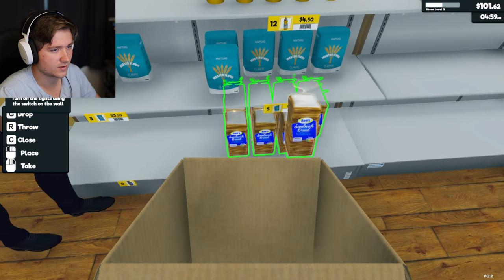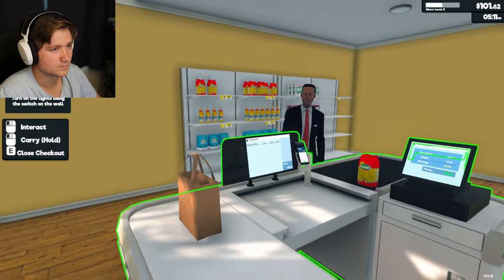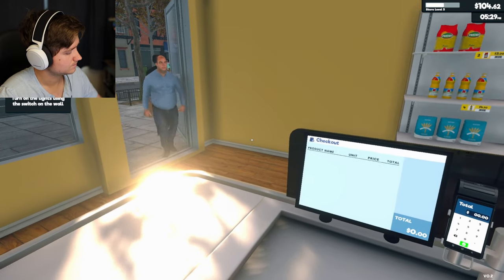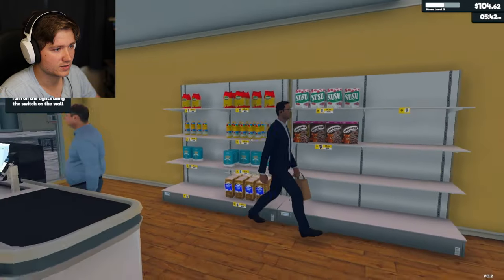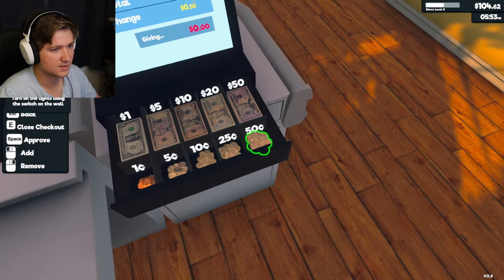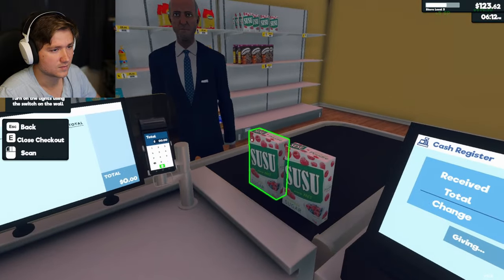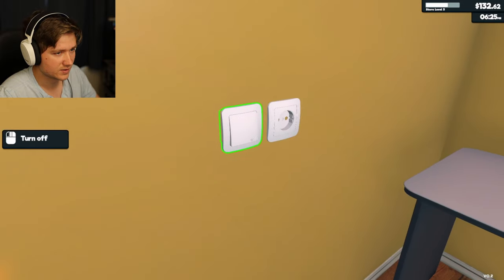Hurry up and put this down before that guy grabs it. Okay - that's it, just one pasta. What should I buy? We seem to be good, I won't buy anything. 50 cents. It's starting to get a little dark in here. $14.50. Everyone's satisfied - let's turn on the lights.